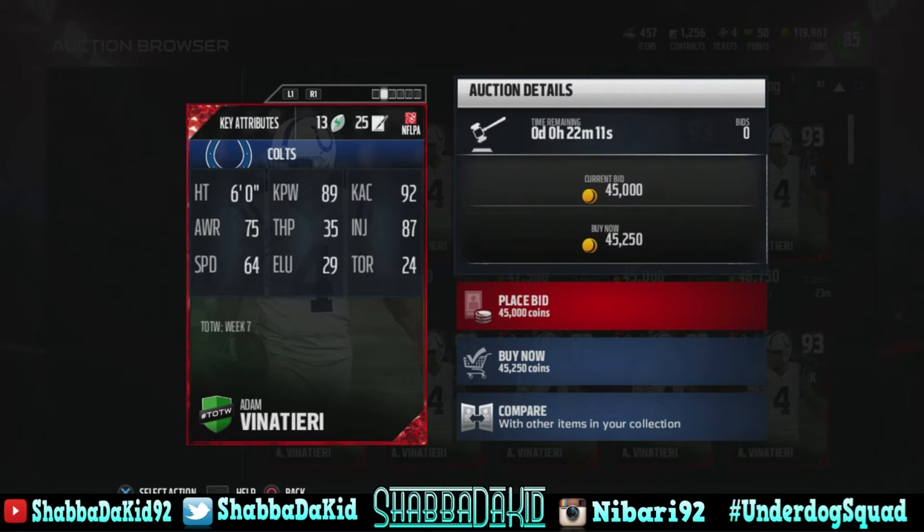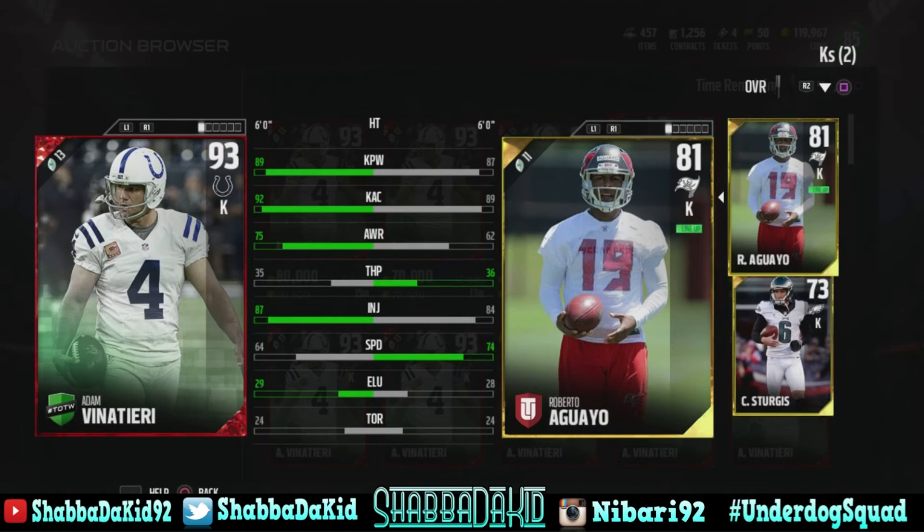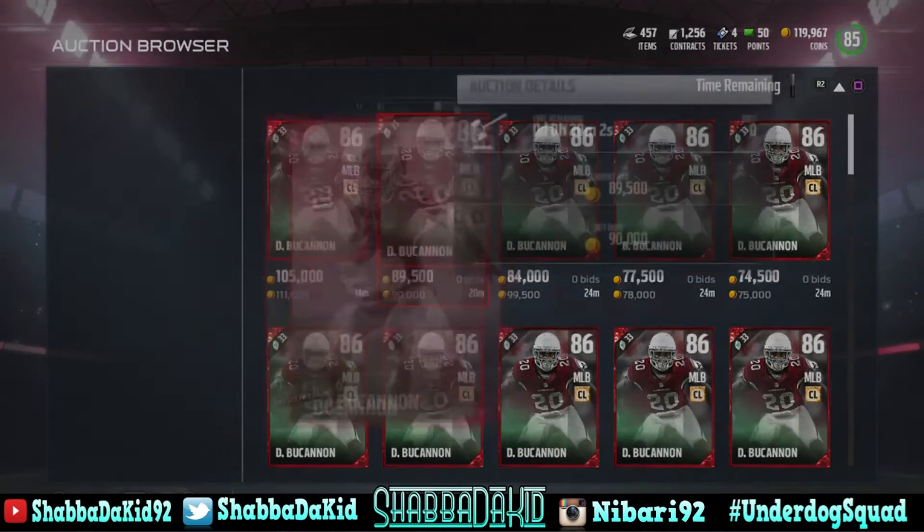Vinatieri has 89 kick power with 92 kick accuracy. Let me compare him - I thought he was like the best kicker in the game, so I had to get him. Yeah, this would be a big-time upgrade. Adam Vinatieri most definitely.